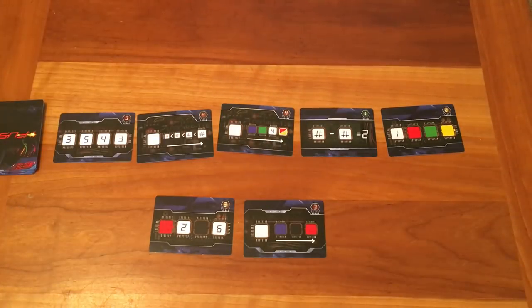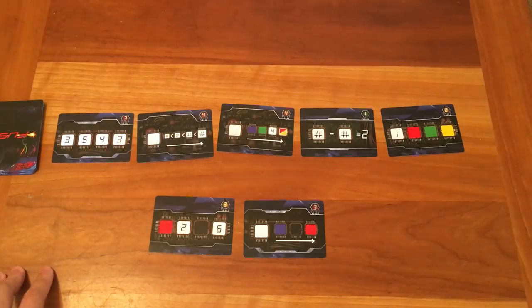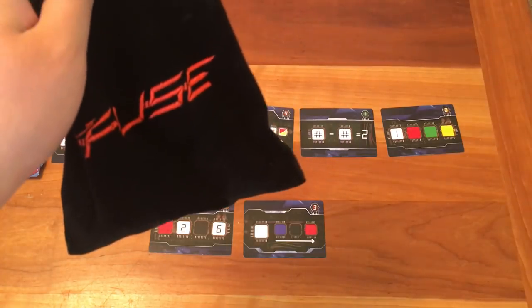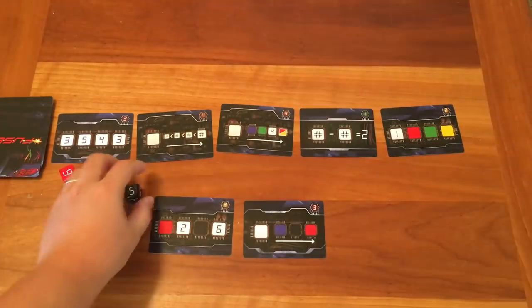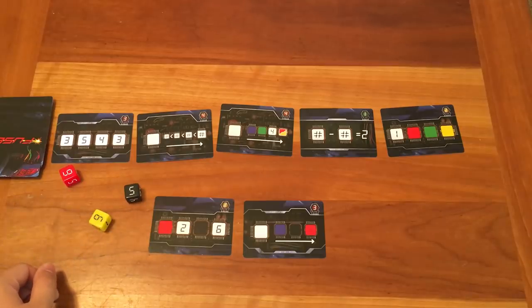This is a timed game, and it literally takes 10 minutes to play. You set a timer for 10 minutes and try to defuse all the bombs. Each bomb card requires a different combination of dice to defuse it. The player with the bag of dice reaches in and draws out a number of dice equal to the number of players in the game and rolls them. In a three-player game, you take out three dice and roll them. Each player can take at most one of these dice, and players must communicate to work out how to best distribute the dice.